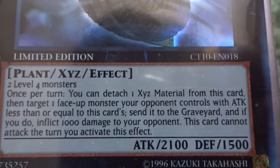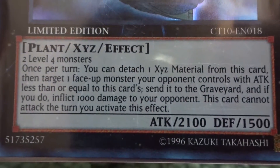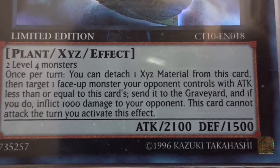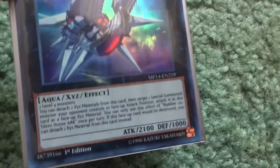Next is Number 50: Blackship of Corn. Once per turn, I can detach an Xyz material, target one face-up monster my opponent controls with attack less than or equal to this card's, send it to the graveyard, and inflict 1,000 damage to the opponent.